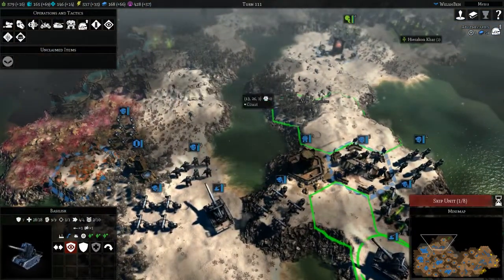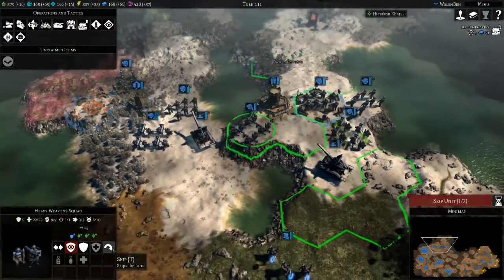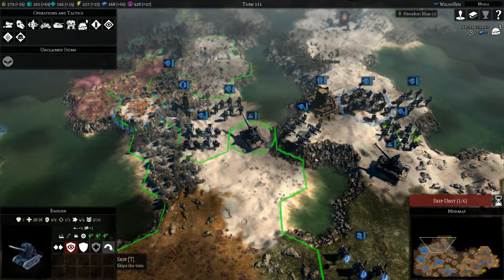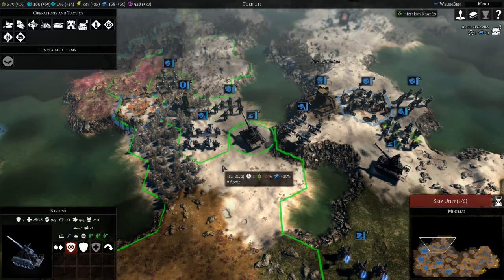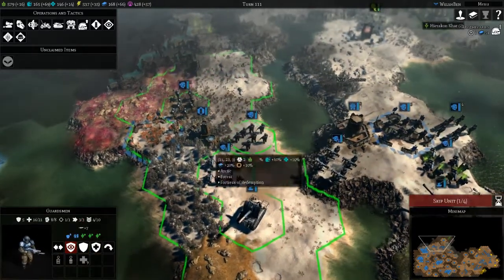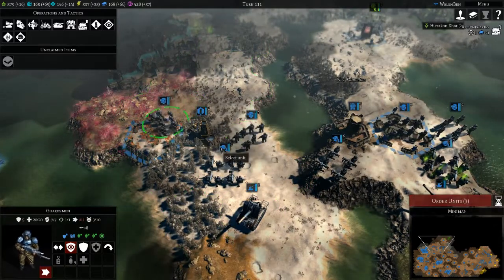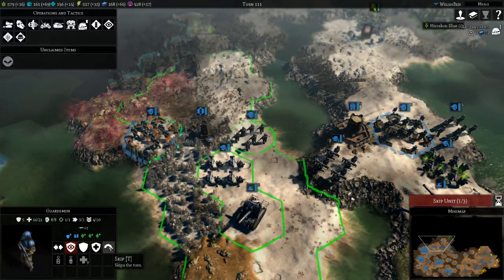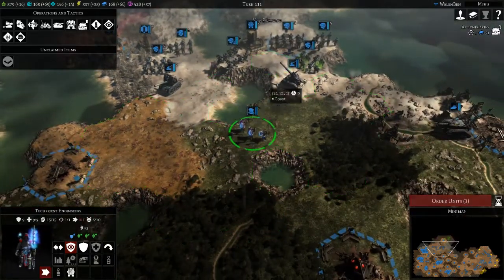We're just finishing off, so let's bring our Leman Russ to the frontier — I want to move it this side. You guys get back onto that outpost. You guys stay where you are, move our engineer around.